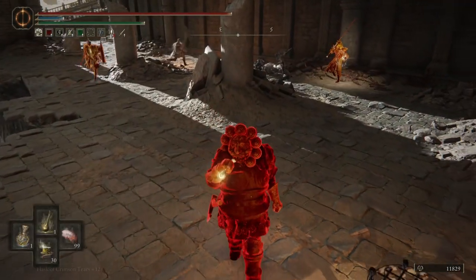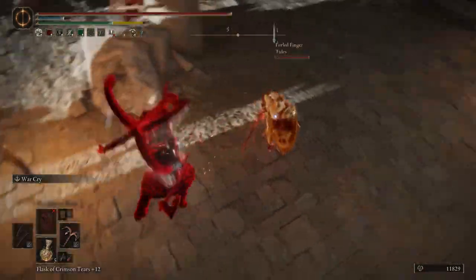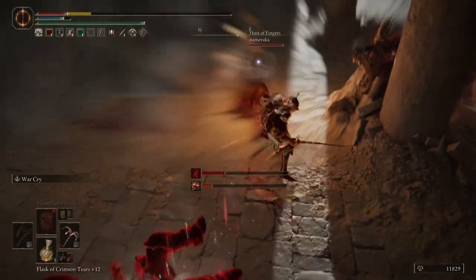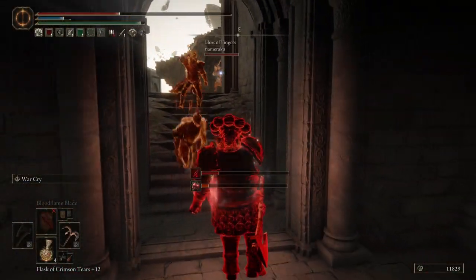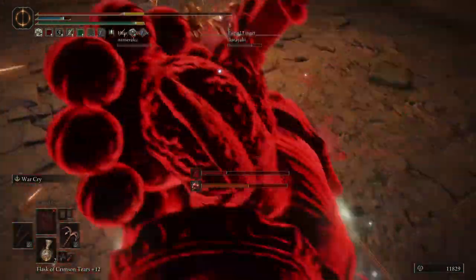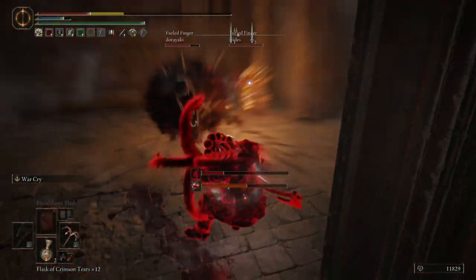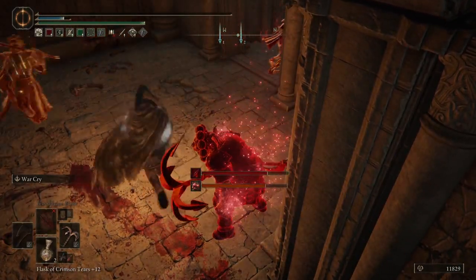Occasionally you will run into a gank like this at 150 where I honestly do not know what I should have done, other than maybe go further into the stage and not try to engage them there. Because while that roar spell is pretty terrible in PvE, in PvP it'll stun you long enough for all their buddies to come in and hit you. This was pretty much bound for failure.